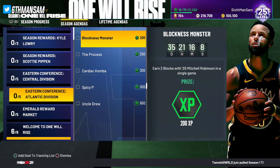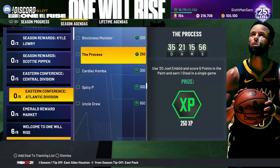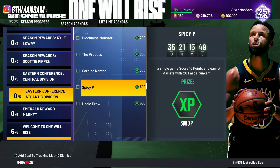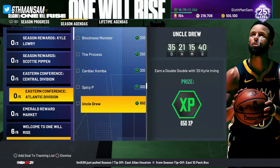Moving to the Atlantic Division — we got Mitchell Robinson two blocks, pretty easy with his long wingspan. The Process: 12 points, six assists, one steal — super easy, the steal will be the hardest part but you can get a bump steal in a full game. Kemba 20 points five assists, easy. Spicy P three assists 16 points, easy. Uncle Drew double-double with Kyrie Irving, easy. Complete all of these and you get 1700 XP.